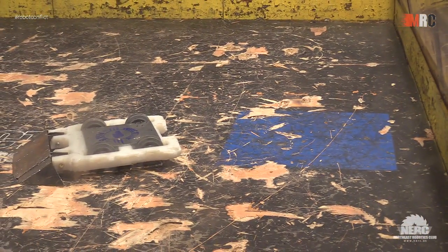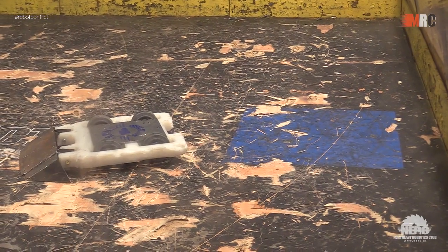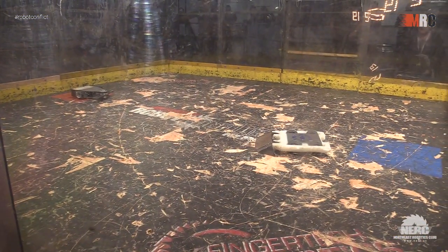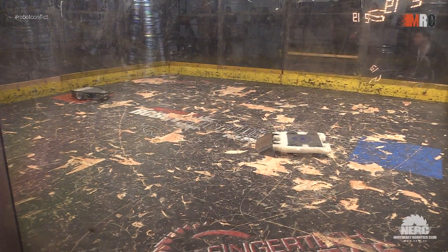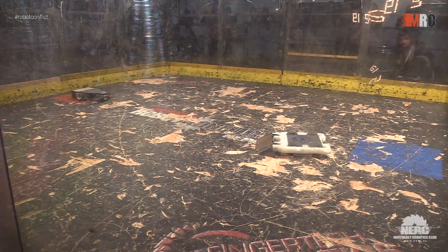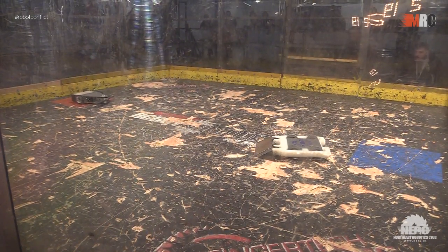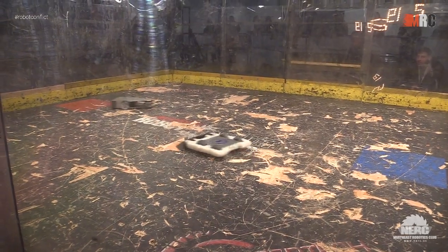Looks like we're ready to go. In the blue square, Wing Attack Plan R - are you ready? He's set to go. In the red square, it's Beam - are you ready? He's set to go. Let's put this three-minute clock on. All right!